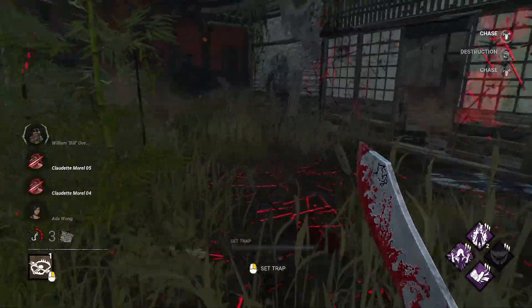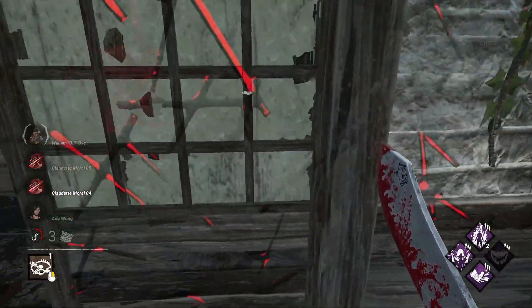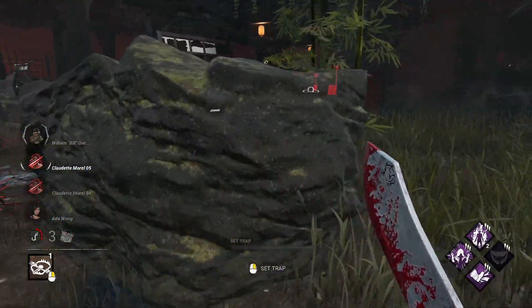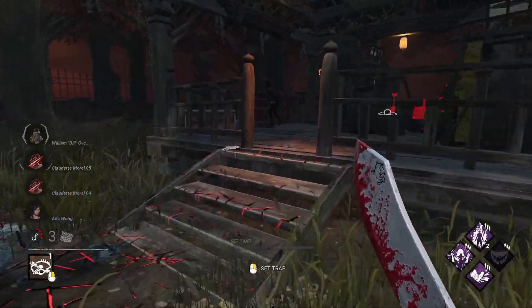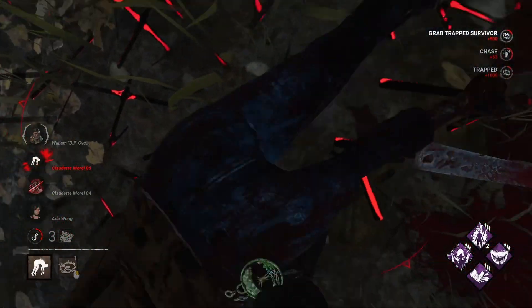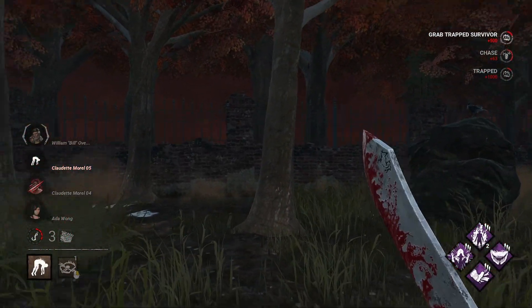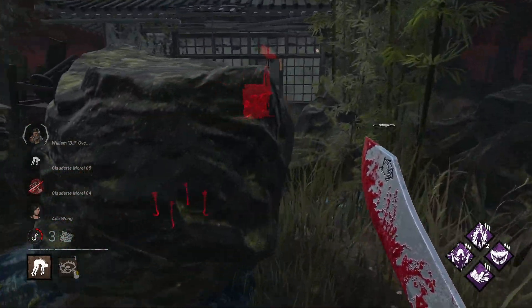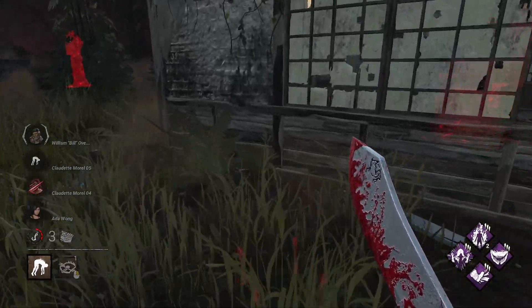One of the biggest weaknesses that the Trapper has is not with his power itself, but actually with the map generation and decoration. Finding thick enough grass or other debris to disguise a trap in a useful spot is getting more and more rare with each new map and each rework that Behavior does. This is detrimental to his power having any use in chase besides zoning, because survivors can literally look at the floor while running and easily avoid the traps.